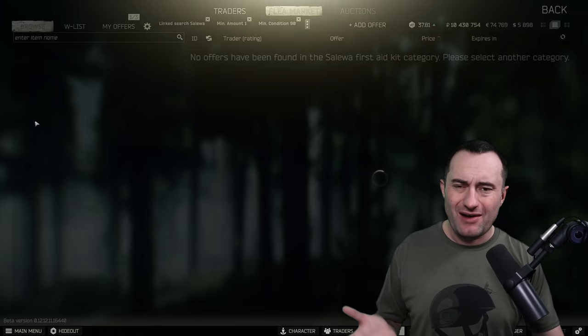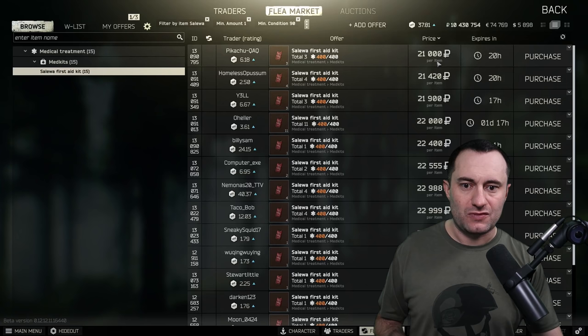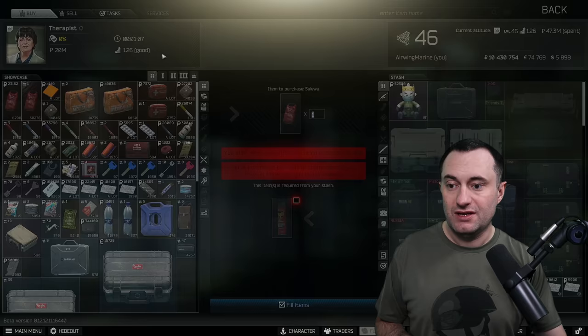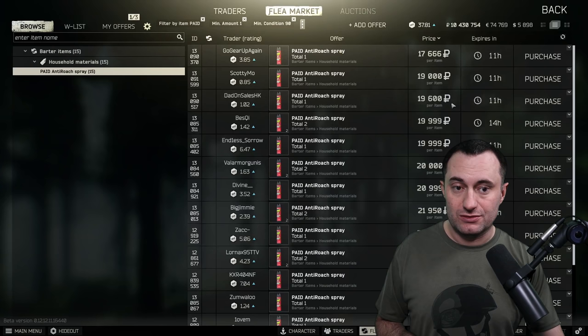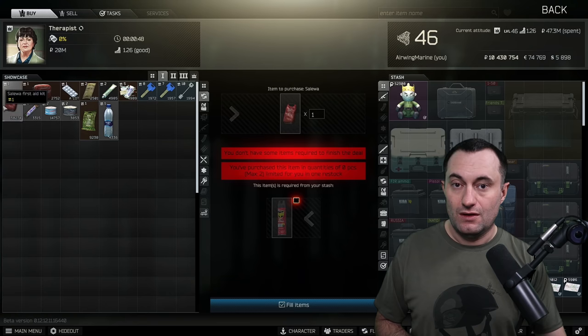Salewas can cost anywhere from about $19,000 to $23,000 right now. If you look at a PAC, those are $17,000–$19,000 — I've seen them as cheap as $13,000. So if you're looking for Salewas and maybe don't have them unlocked yet at loyalty level 1, you can use the PAC and get yourself a Salewa, which is one of the better meds in the game.